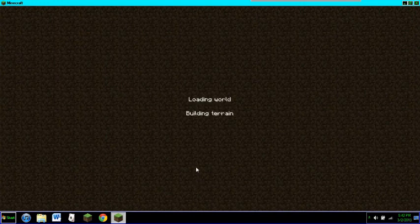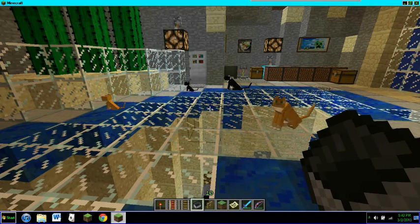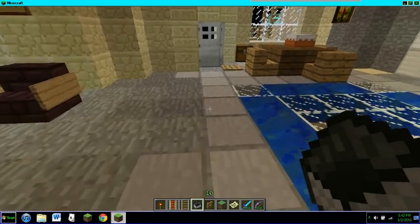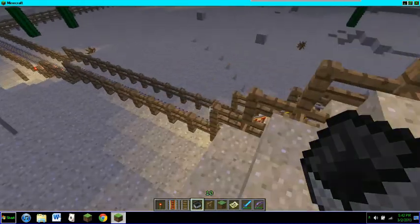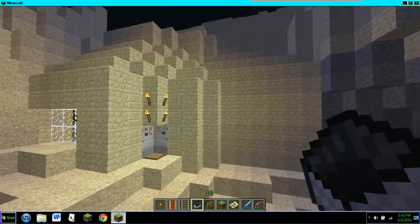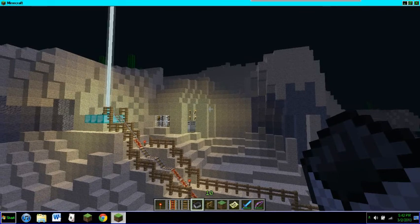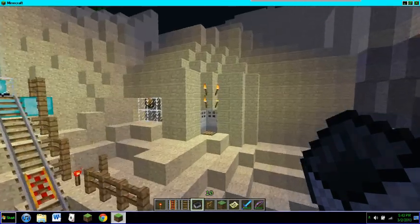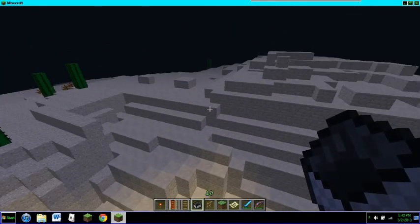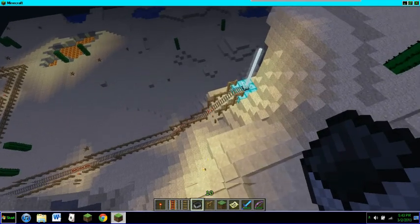So yeah, this is the desert house. When I first found this place it was a big hole in the mountain — you can kind of see where the light's coming from. I went inside and up and down and around and decided to make it into a house. Anywhere you see sandstone of any kind is where I built up and covered in this hole.